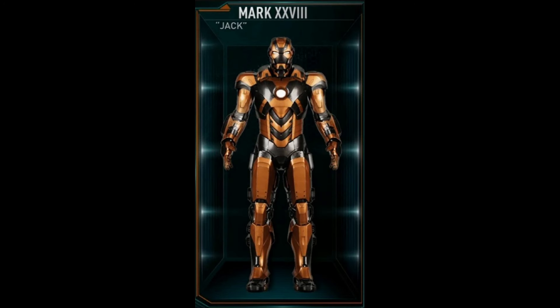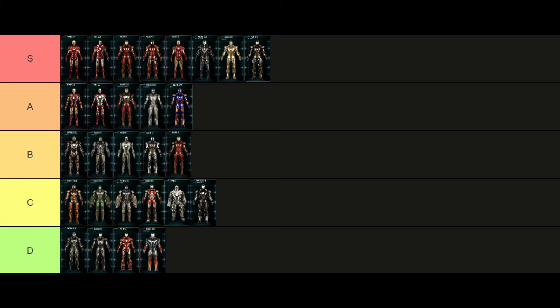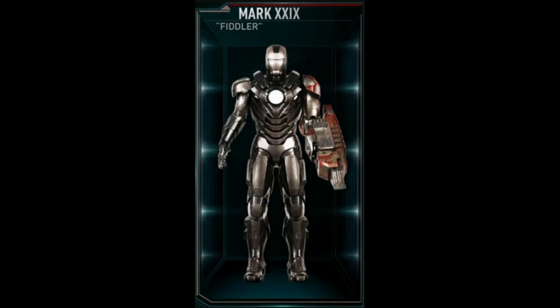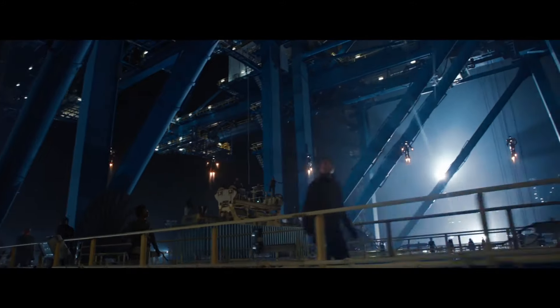The Mark 28, also known as Jack, is another basic armor but it can protect its user from high levels of various types of radiation — a really cool feature, but I'm just not a fan of the color scheme, so it's going in C tier. The Mark 29, Fiddler, somehow makes the Mark 25 and 26 worse by reducing the jackhammer arm to just one. I don't know what Tony was thinking — D tier.